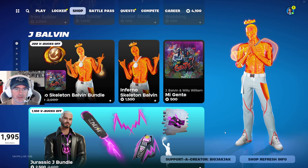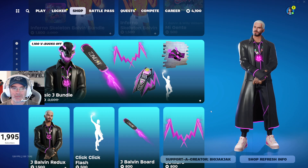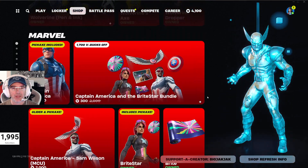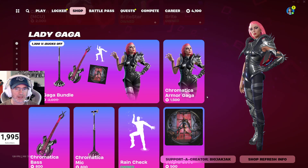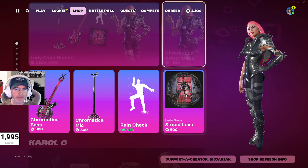J Balvin is back in the shop as of yesterday — the Inferno Skelton Balvin bundle, 1,800 V-Bucks. I really like this skin, always scares them when I come across them on the island. The Jurassic J bundle is 2,500 V-Bucks, down from 3,600 V-Bucks — that also came back in the shop yesterday. You got Deadpool and Wolverine still in the shop, then you got the Marvel skins and bundles — that's been in the shop for a few days now. Same with Lady Gaga: 2,300 V-Bucks for that bundle, or you could buy it separately for 1,500 V-Bucks.